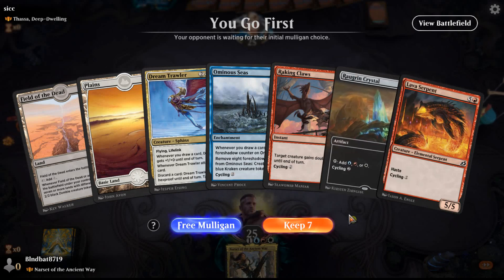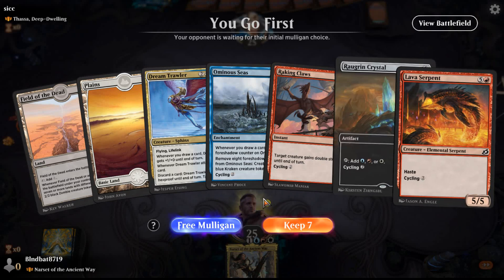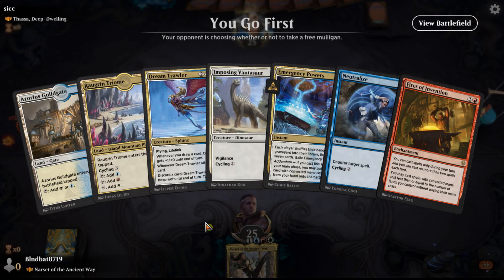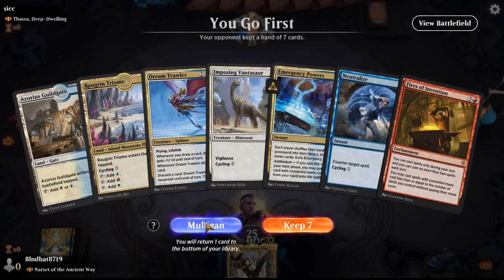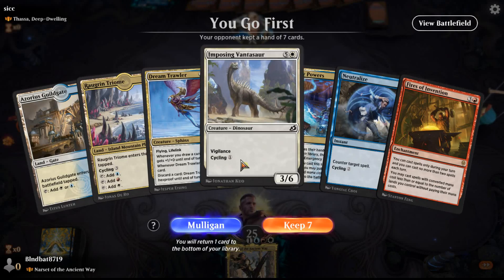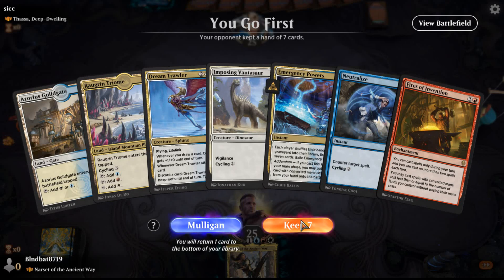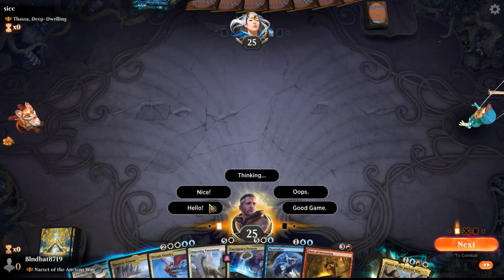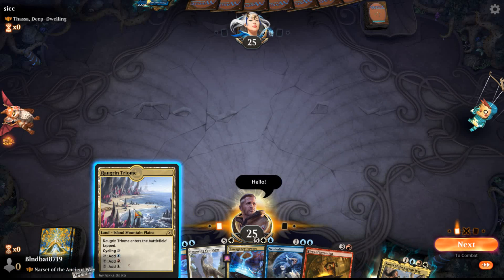I got two lands. I'm going to mulligan. I got a lot to think about — I'll keep this actually, because I can cycle a bunch of cards to try to get to the blue. I'll take the free mulligan. Got my colors better — yeah, I'll keep this. With the Imposing Vantasaur, I can cycle for one. I have Fires of Invention and Neutralize as well. Let's say hello to the opponent and lead off with the Triome.